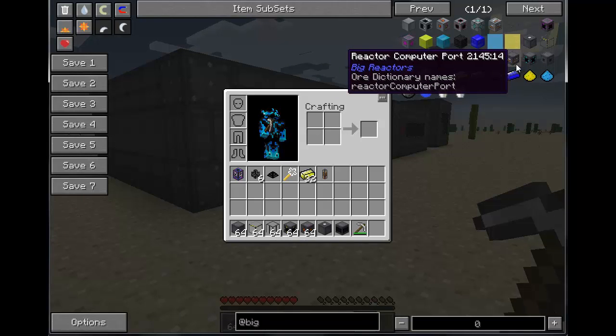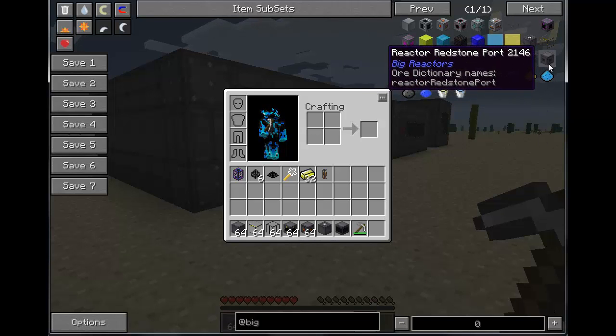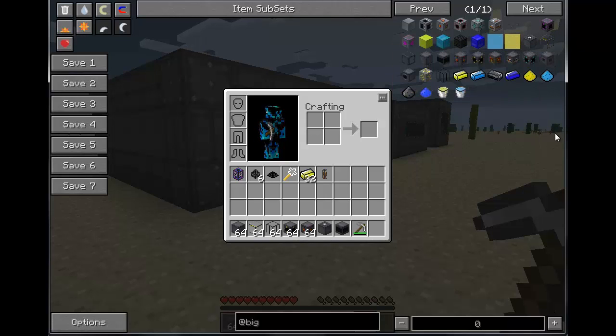The last component is the Reactor Controller. There are also a few others I didn't grab out of NEI: a RedNet Port if you like using MFR to control these, a Computer Port, and a Redstone Port. I usually use the Redstone Port — if you go back through my series I'll show you a cool way to automate one of these reactors with it.